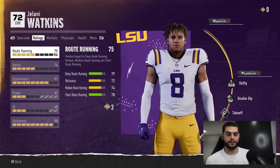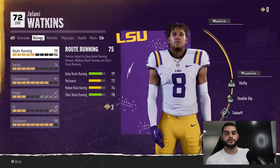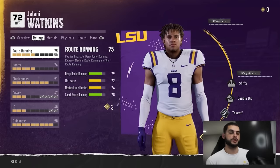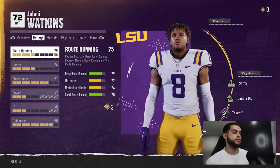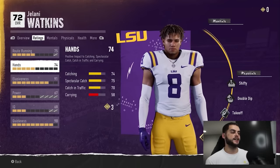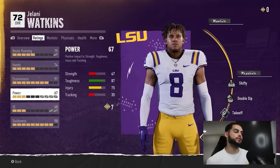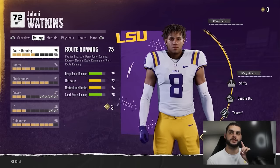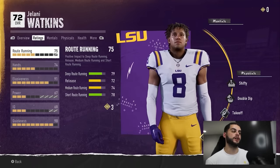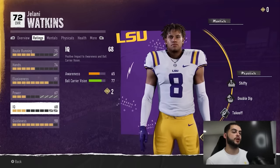Furthermore, there are stat caps. Those grayed-out bars are your stat caps — I cannot stress this enough, and I made a whole video going over them. Those grayed-out boxes with the cut through them represent the player's cap. For example, route running — he can get almost near the top, but power, he'll never be strong. In my eyes, when you have one stat cap, you can pretty much get to the mid-to-high nineties on that attribute. Two stat caps — low nineties. Three or more stat caps — you're talking eighties at the highest. These stat caps decide the player's ceiling.